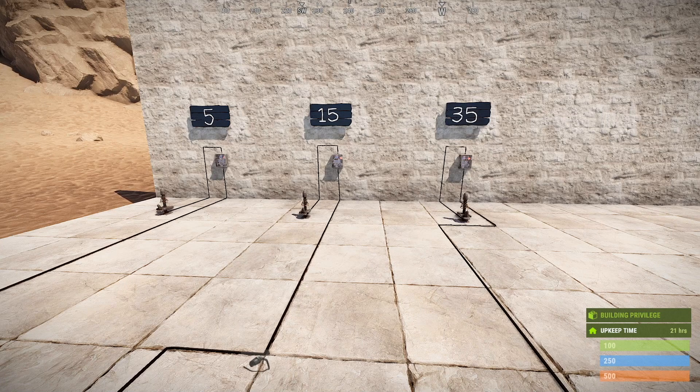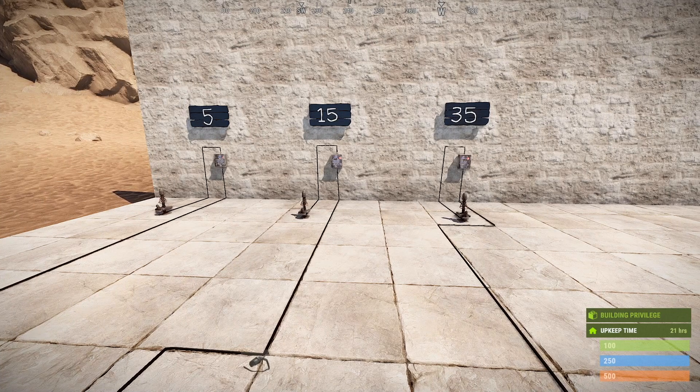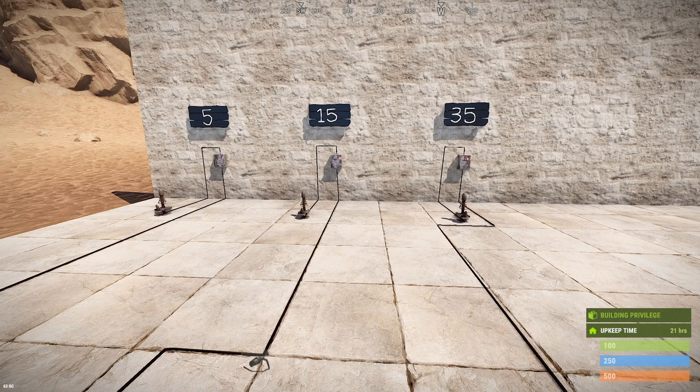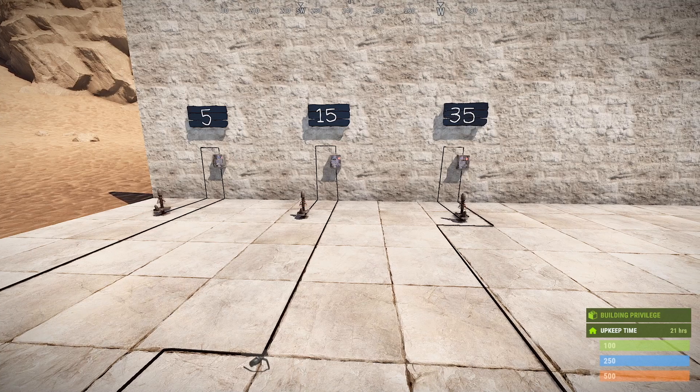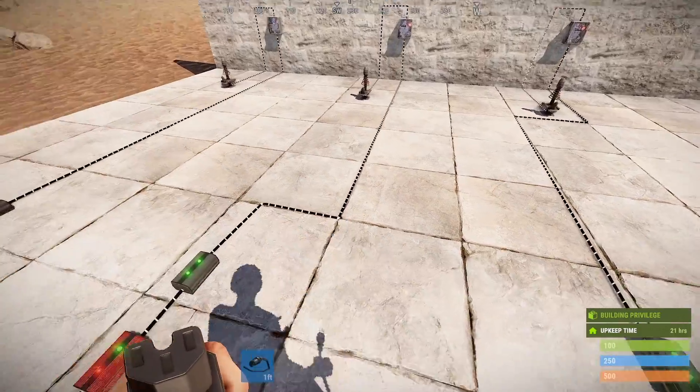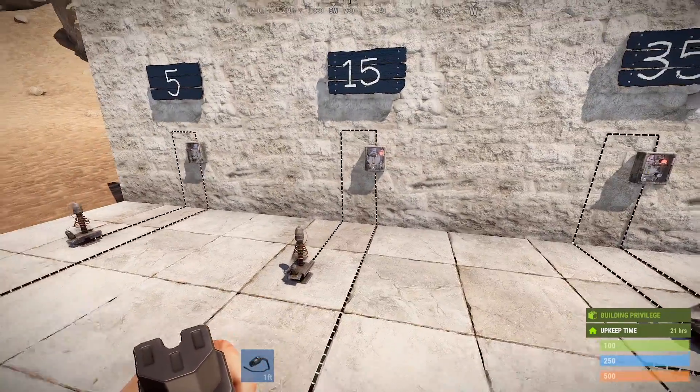What I'm going to do in a minute is just go through each one and show you how quickly it will kill you, and then we'll talk about it a bit more. But just before we get into that, there is one addition they also added to the game with electricity — that's the ability to see the flow of power. So if you have building privilege and you've got some components connected within that building privilege and you hold your wire tool, you can now see the flow of power.